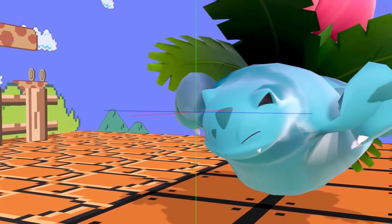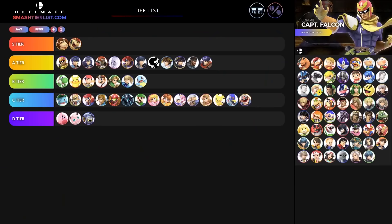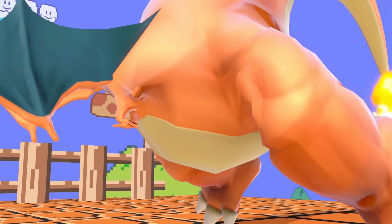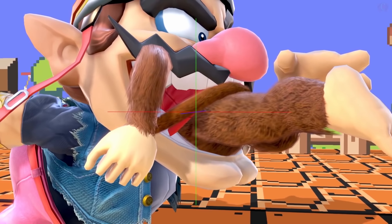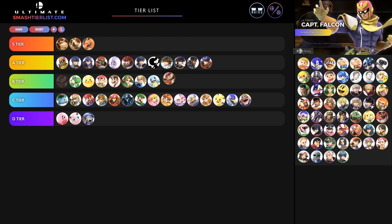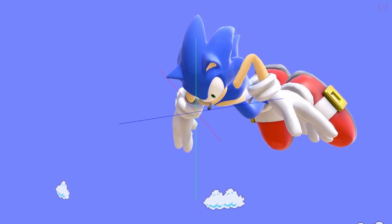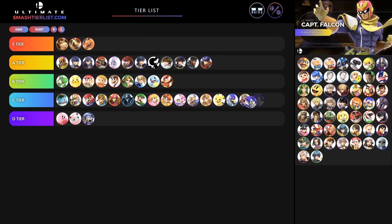Squirtle's looking like a Koopa from Mario — we're giving Squirtle a B tier. Ivysaur looks very strange — a very high C tier, not quite B tier material. What the hell is Charizard? He looks like a penis — I'm gonna say it. But I'm giving Charizard an S tier. Diddy Kong's face is literally just saying 'bruh' — giving Diddy Kong a B tier. Lucas is very similar to Ness — putting Lucas right next to Ness. Sonic looks weird and terrified — giving Sonic a C tier.